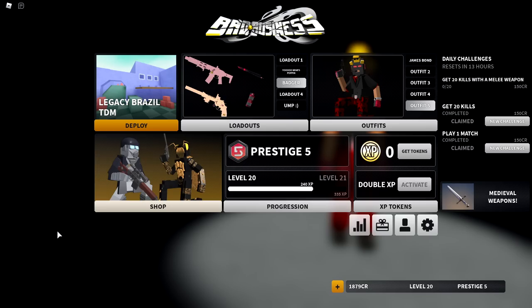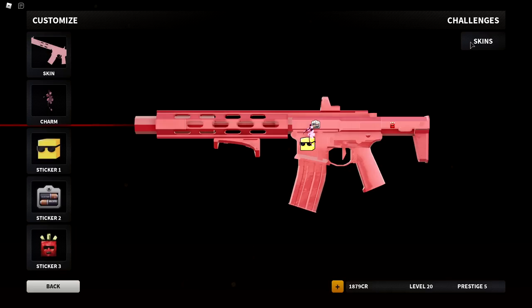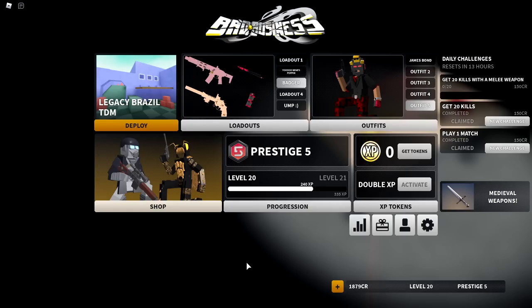Welcome back to a brand new Bad Business video. Today is the day — I am unlocking the last mastery camo for the Honey Badger. I need exactly 100 kills to hit a total of 10,000 to unlock Blue Diamond. I'll also showcase it in a private server in different lightings, in buildings, etc. I'll do gameplay with the Blue Diamond camo as well.